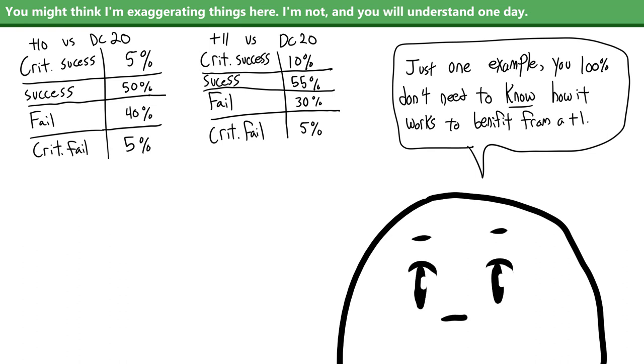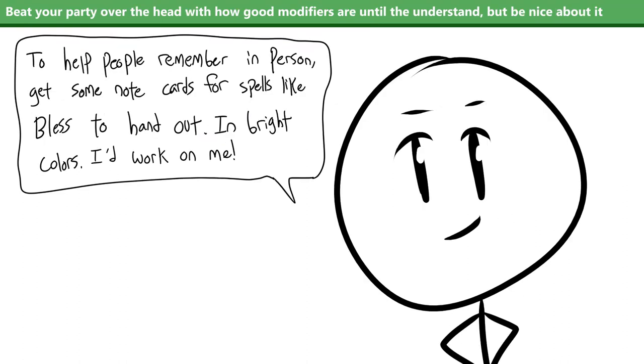This also stacks with any penalties to AC your target has, like a minus two penalty from being flat-footed. So a +2 bonus to attack against someone who's flat-footed is going to be somewhere between a 20 and 60% expected damage increase. The best way to encourage your entire group to think about and seek out modifiers is to announce whenever they make a difference — instead of just saying something crits you, say it crits you because you're flat-footed. If you're playing on Foundry Virtual Tabletop, I really recommend the Modifiers Matter module since it does it automatically. Highlighting when modifiers make a difference helps people realize just how big of a difference a simple +1 can make. I know it took me a long time.